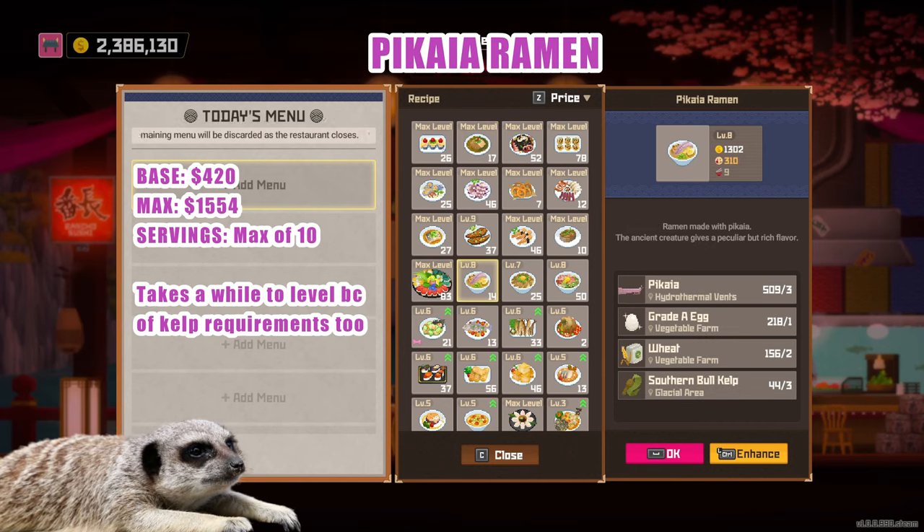Pikayo Ramen — along with the Dumbo Takoyaki, this dish has a 420 base price and a max of 1,554, with 10 servings when leveled. But it's hard to level this starting at level 8 because of the bull kelp requirement. I'd honestly pick a different dish to replace this one because I'm lazy to always check my seaweed farm — but that's just me.